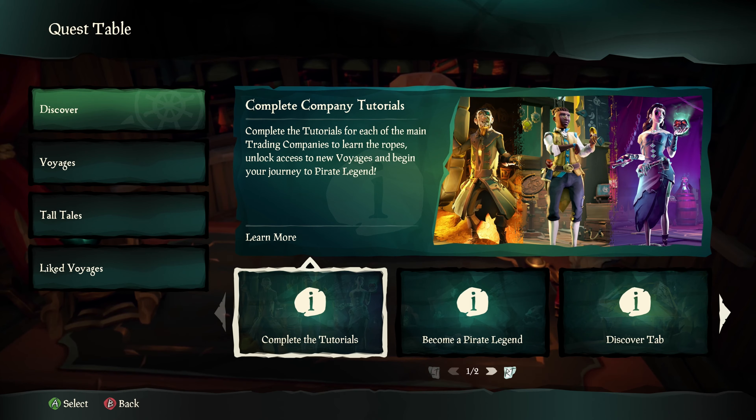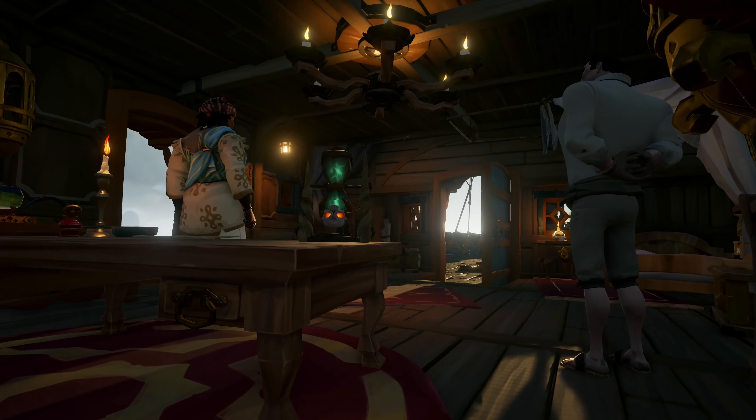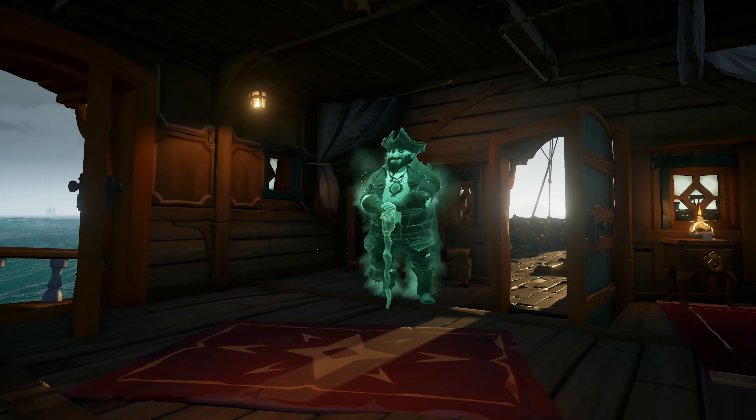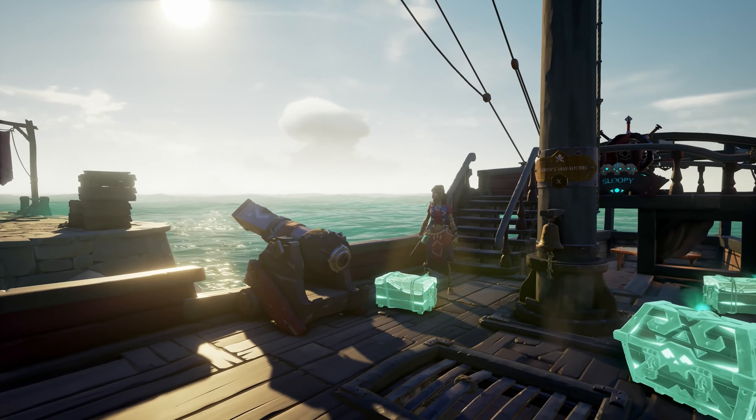Each trading company tutorial takes you on a very short voyage to complete either an X marks the spot map, a bounty quest, or a simple fauna quest where you have to collect a chicken and take it back to safety. The Pirate Lord will take you through the voyage step by step — he'll tell you how to use the map table, where to find the island, and once you get to the island, give you instructions on where to find the treasure and how to recover it. We wanted to teach the core loop of Sea of Thieves — earning treasure in the world, which is then susceptible to loss from other players until you've cashed it in at the outpost.